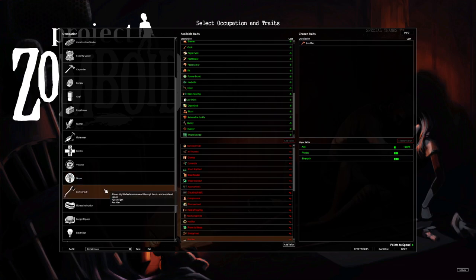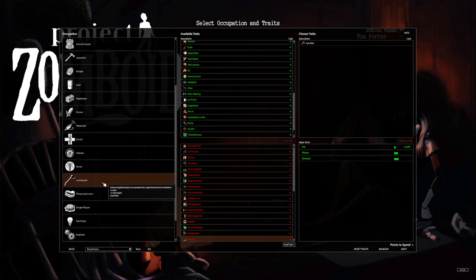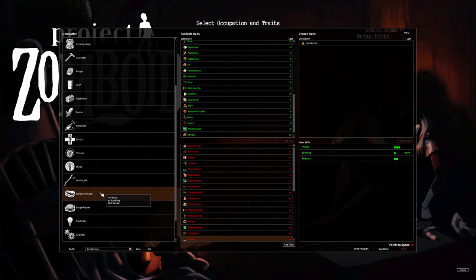Nurse is right up there with Doctor — plus two first aid, plus one light footed, two points to spend. Skip it. Lumberjack allows slightly faster movement through forests, plus two axe, plus one strength, and the Axe Man perk. Actually pretty good — I'd recommend Lumberjack especially if you like axes or you're starting in Rosewood and heading to the fire department. You'll get early game axes online quickly, do a lot of damage, and it's also ready to go as-is without needing to add any traits. Definitely in the top tier for starting occupations.